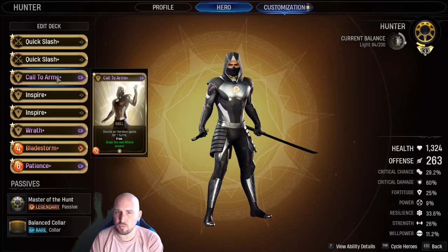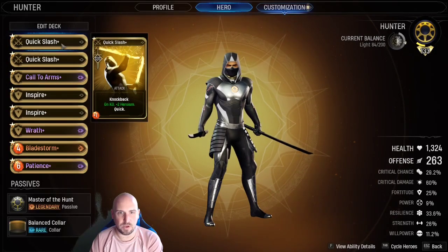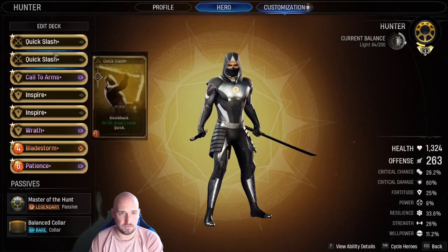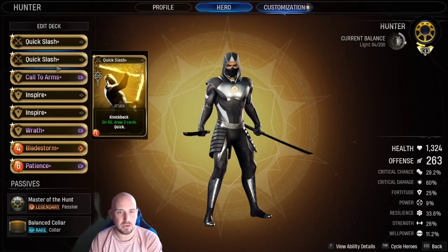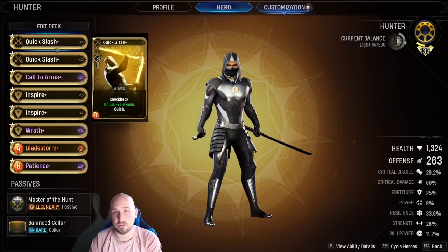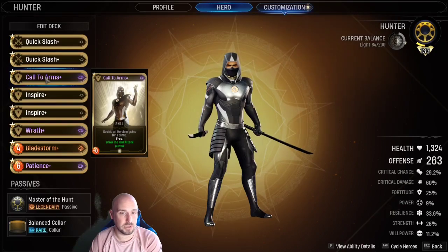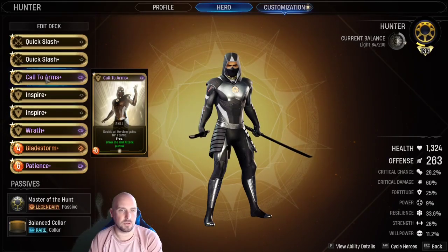We're using one Call to Arms — doubles all heroism gains for one turn, and it's free. Very, very good card. It helps support and works really well with the plus two heroism mod — this turns into six heroism for just one quick attack, which is very good. And of course if you've already played your quick slash as your most recent attack, Call to Arms will get it back for you. Even with other heroes' cards, Call to Arms is very good. It turns your heroism gains up substantially. Obviously it only works for one turn being the free version, but it gives you a big burst of heroism to do some of your other moves.